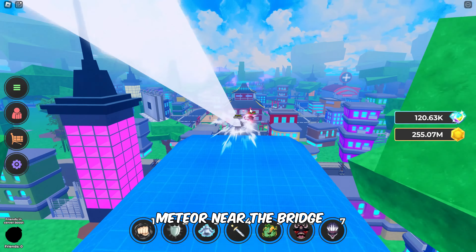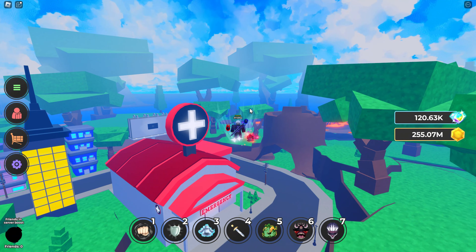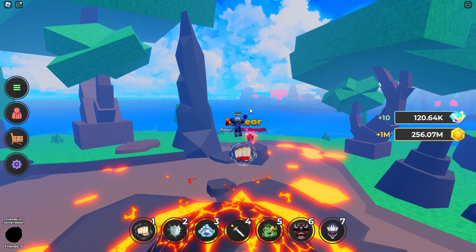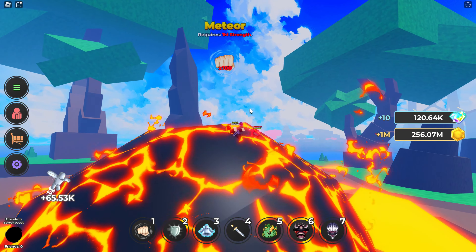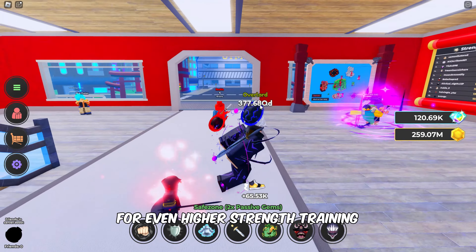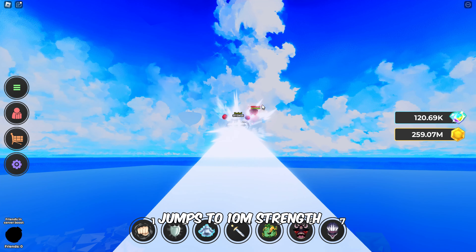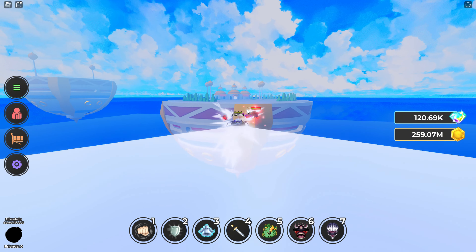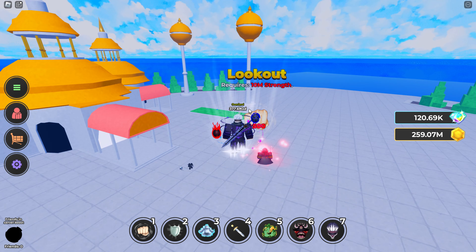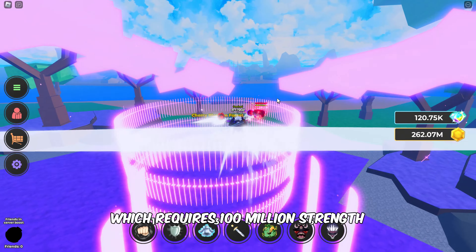Following this, you'll find the Meteor near the bridge, which requires 1,000,000 strength. For even higher strength training, you'll need to visit Lookout Island, where the requirement jumps to 10 million strength. The next area for strength training is in the arena, which requires 100,000,000 strength. Follow my lead closely to get there.